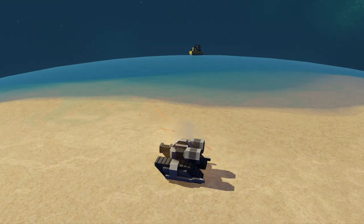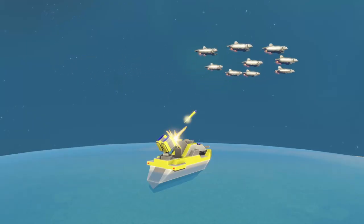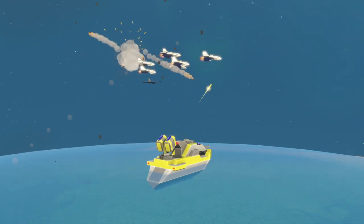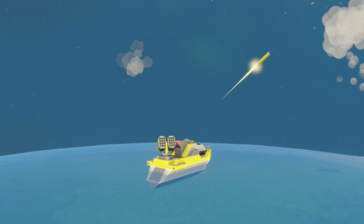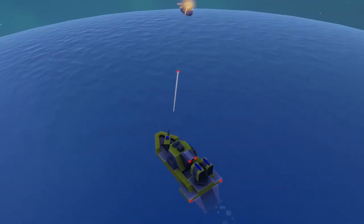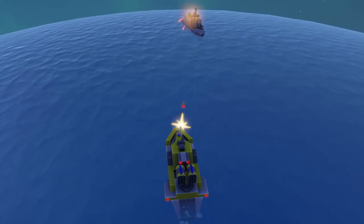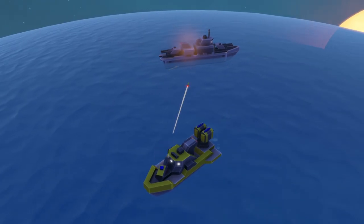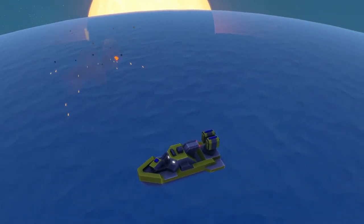Neville is a frigate. It attacks land, air, and sea targets, so it is the all-rounder in the seas and uses three different weapons for all kinds of targets. Targets on water surface will be attacked by two weapons — one weapon targets units on land and water surface, and one weapon targets units on water surface, underwater, and seafloor.